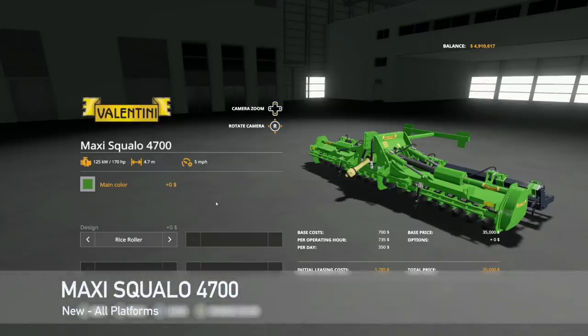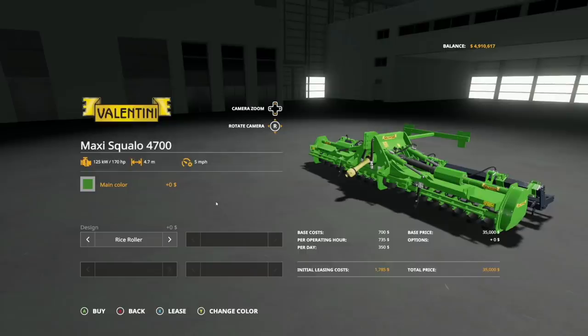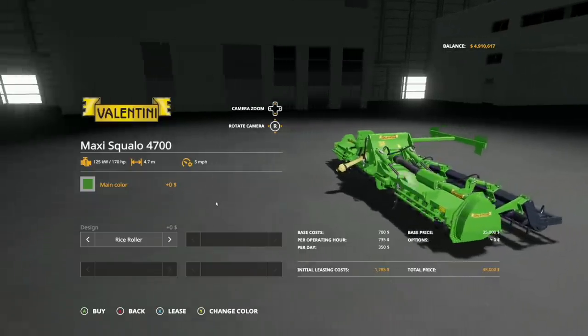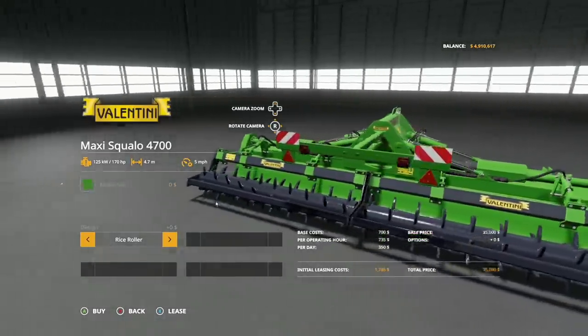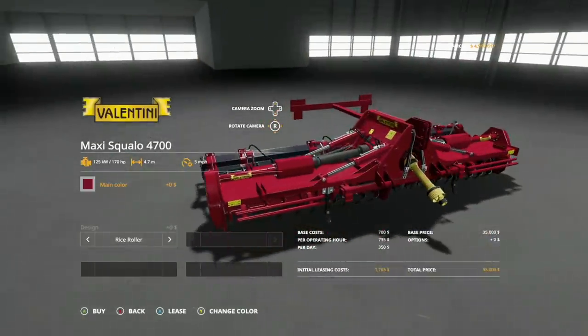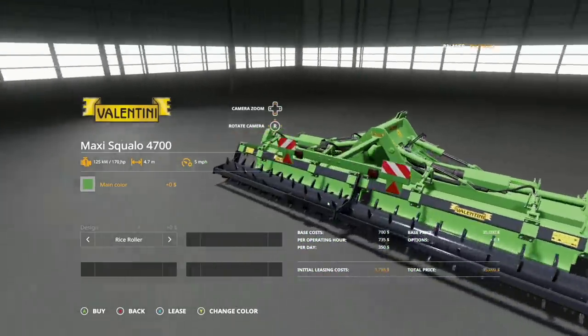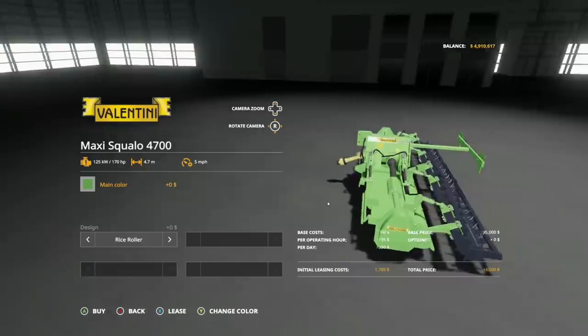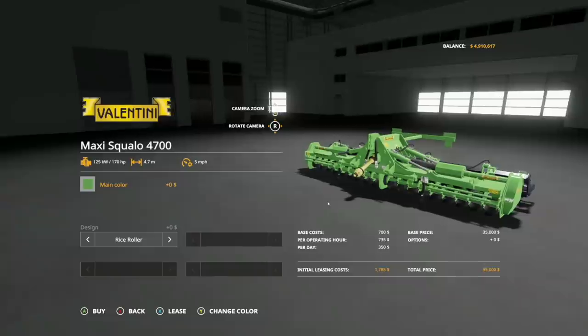First up, new mods for all platforms — the Valentine Maxi Squalo 4700. This is a power harrow requiring 170 horsepower, 4.7 meter working width at 5 miles per hour. You can change between a rice roller, spiked roller, and cage roller in the back. Main color changes from green to red, which looks phenomenal. Pricing is very affordable at about $35,000. Nice mods by SMI Mod Team.